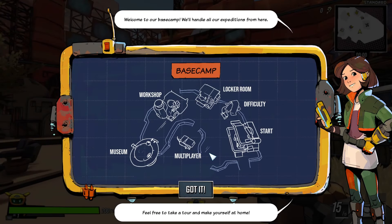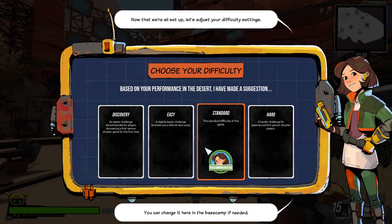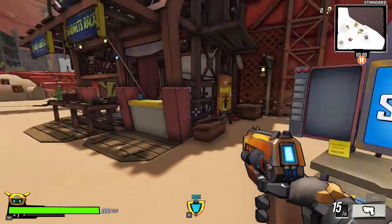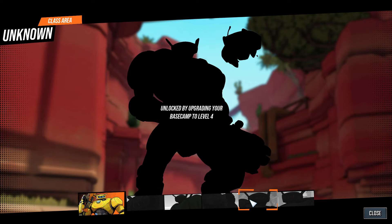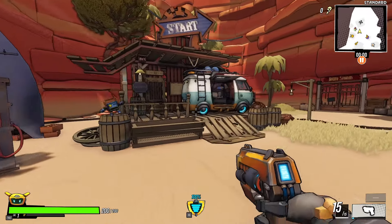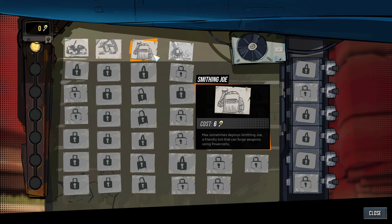Roboquest Workshop, locker room, difficulty start, multi-plane museum. We handle all our expeditions from here — feel free to take a tour, make yourself at home. Based on your performance I've made a suggestion: recommended Standard. I'll take Standard, it's fine by me. There's difficulty select, class — loads of different things. Unlock by taking down 750 enemies, find the lost javelin, take down a boss in chapter two, upgrade your base camp to level four. You can find the chromatic cell — this is the workshop.